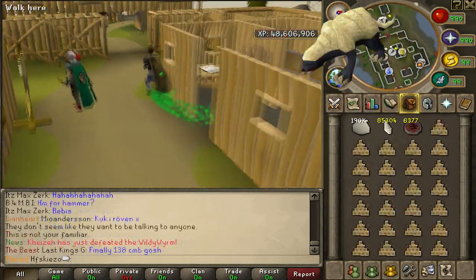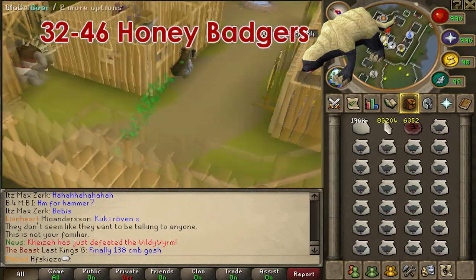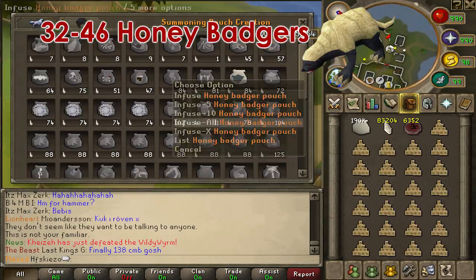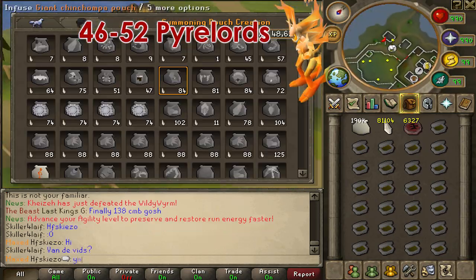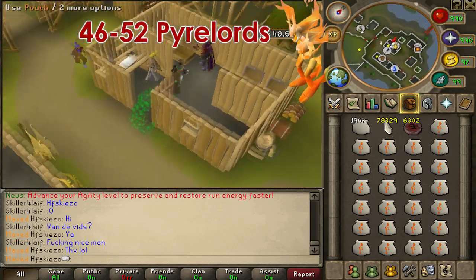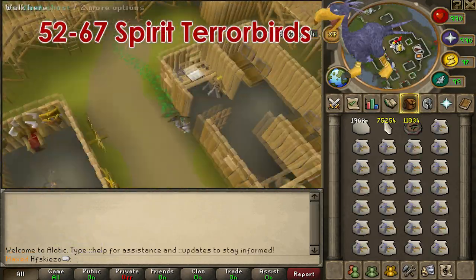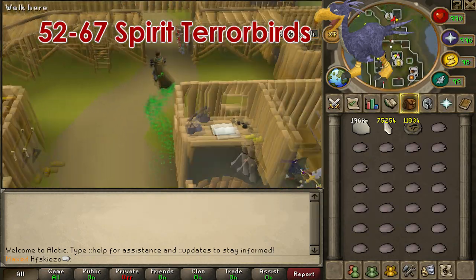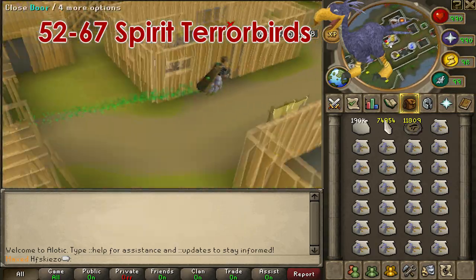From level 32 to 46, we are going to make honey badgers — we will need a honeycomb and crimson charms, spending 84 spirit shards per pouch. From level 46 to 52, we are going to make pyre lords — we will need a tinderbox and crimson charms, spending 111 shards per pouch. From level 52 to 67, we are going to make spirit terror birds — we will need raw bird meat and gold charms, spending 12 shards per pouch.